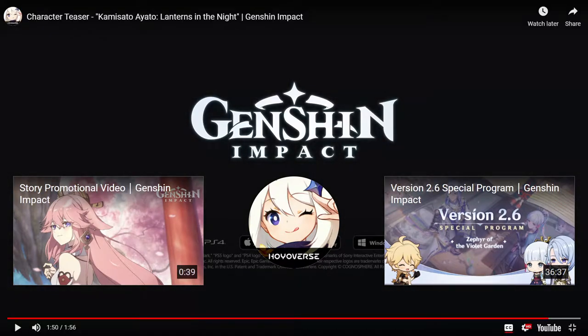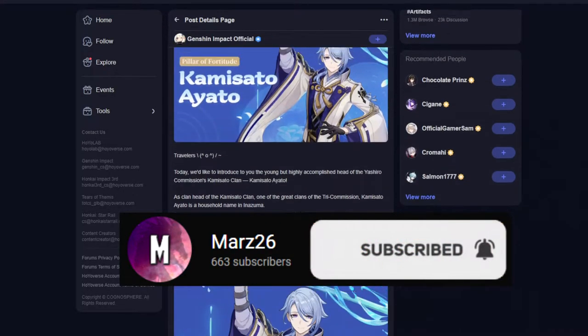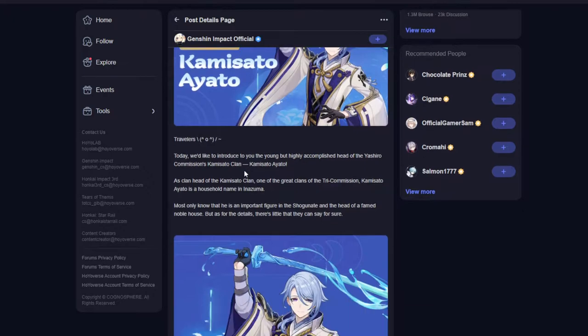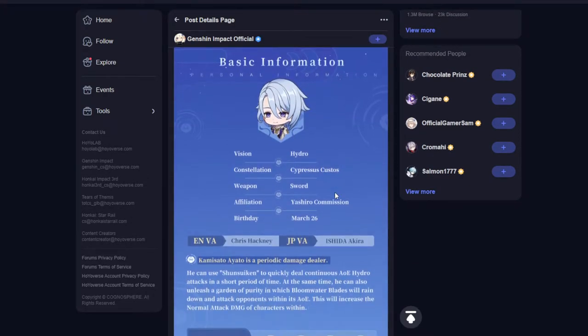I will summon on him twice if I can. That is insane. Here is Ayato's homepage where they talk a little bit about his talents. We're just going to get straight into it here. Obviously, he's a Hydro Sword user.